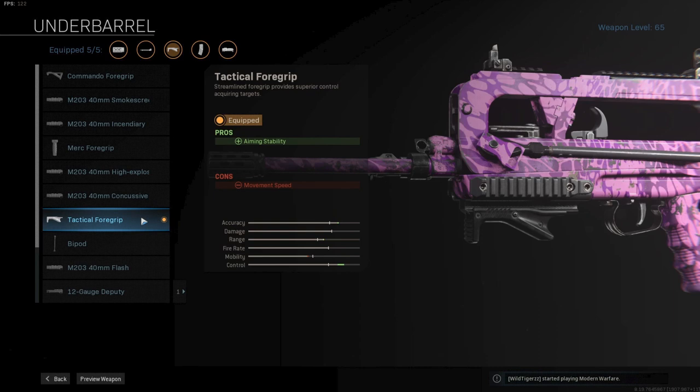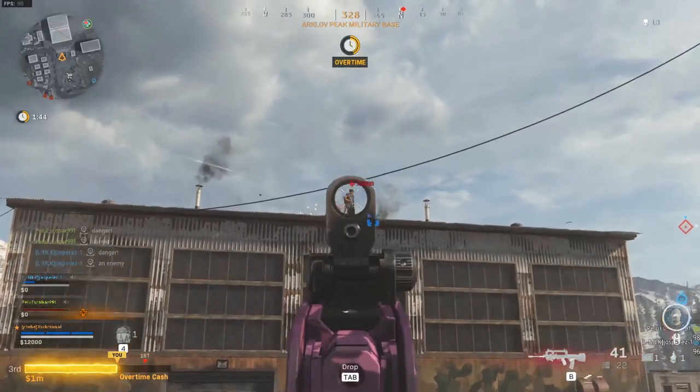Up next is the tactical foregrip underbarrel. This foregrip will give you a big boost to overall control and gives you more aiming stability. You really do notice the increase in aiming stability, in my opinion.